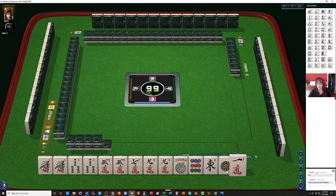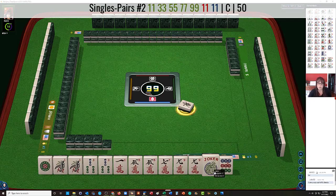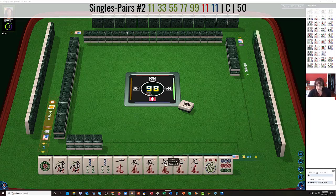Alright, let's keep it. Maybe we could play the pair hand. We'd have to throw away the joker, of course. But if we get a 3 crack and a 1 dot, and then we'd need to build up the 1 and the 7, we could play that pair hand. We'll see.